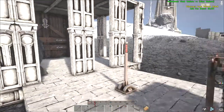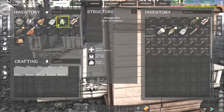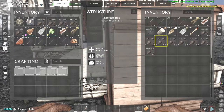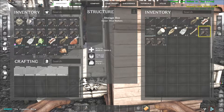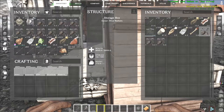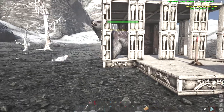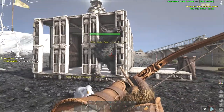Now you're ready to tame him. We do have bolas in here, ready to go. So let me grab these out. We're going to tame a bear, so we've got honey on the hotbar. Now I'm just going to bring his health down.